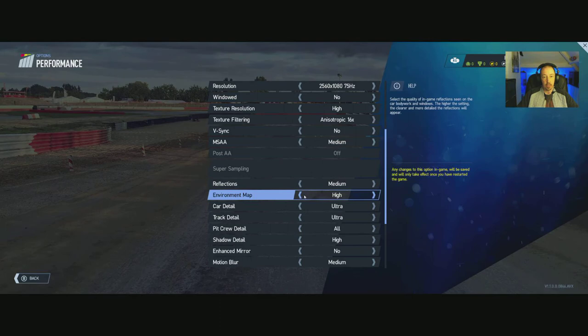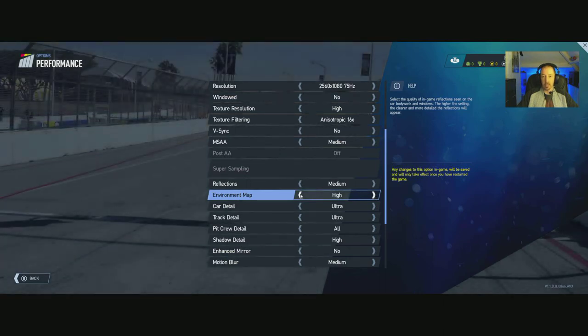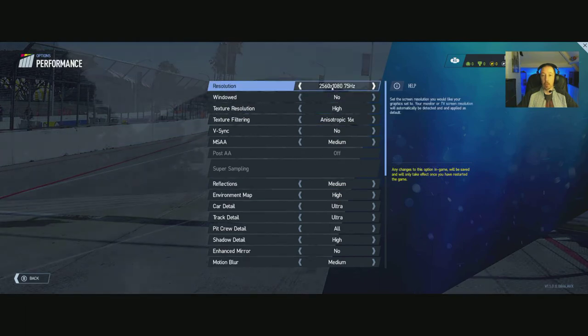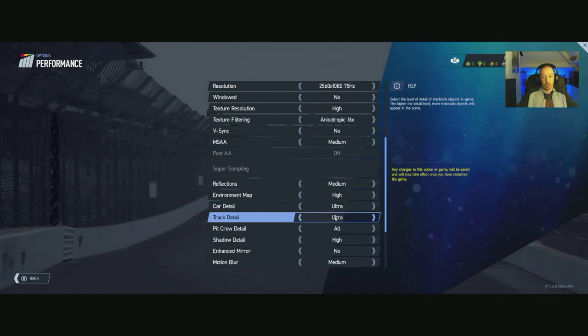Environment map: ultra all the way down to low. I set this up last night for my gameplay to stick around 60 FPS and it was going 65 to 80 in that region. Obviously in ultra-wide you're running more pixels than a normal 1080p monitor, so if your buddy has a 1080p monitor and is getting a higher frame rate, that's why. Track detail: ultra, high, medium, low.